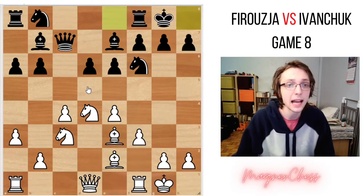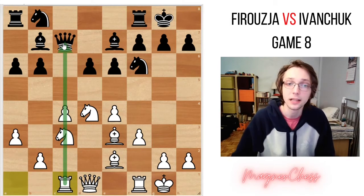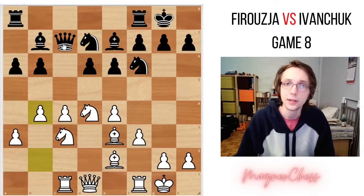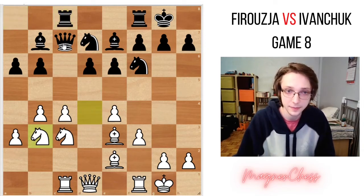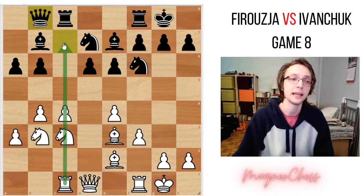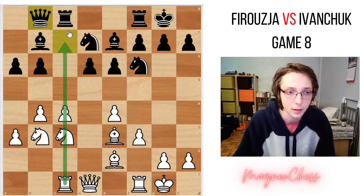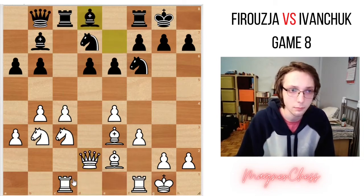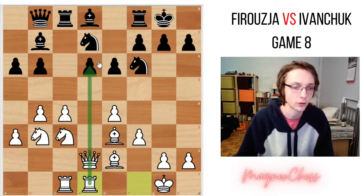Both players castle. White brings his rook to the c-file, lining it up with the opponent's queen. We have knight develops, b4, taking some space on the queenside. Black brings his rook into the game. White brings his knight back. And now queen b8, getting out of this alignment with the white rook. We have queen d2, developing the queen, connecting the rooks. Bishop to d8. Rook f2, d1 — bringing the rook to line it up with the queen to put pressure on the d6 pawn.